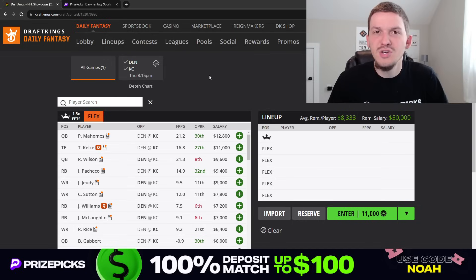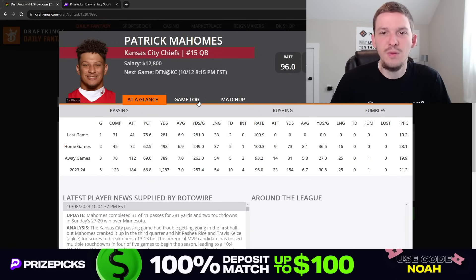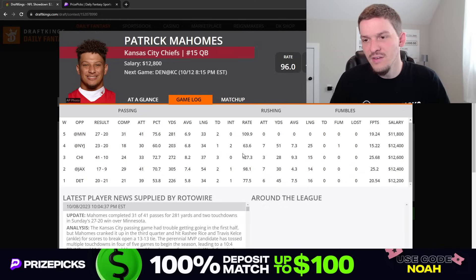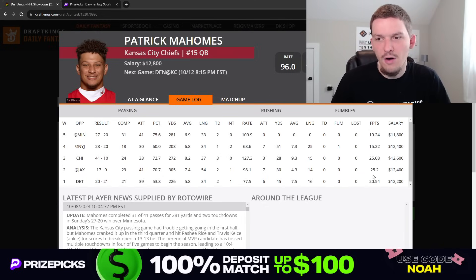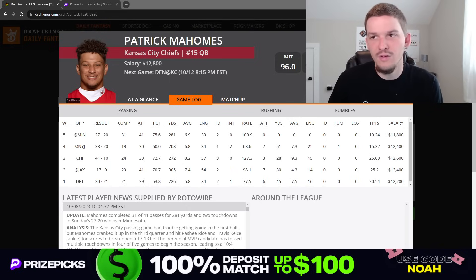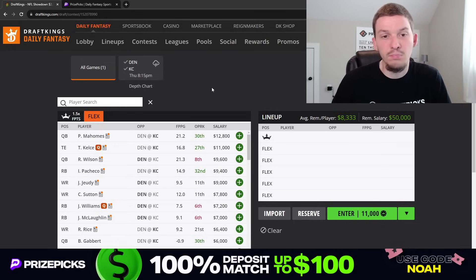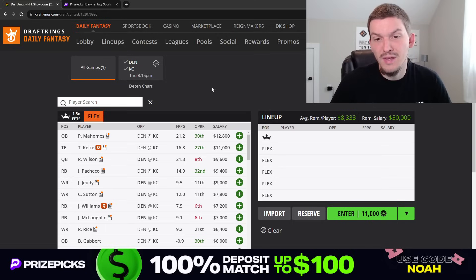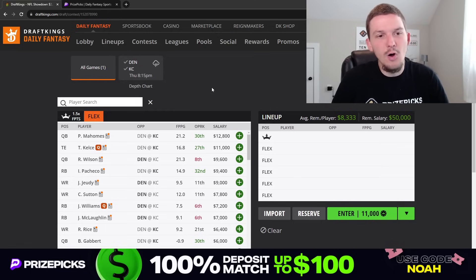Patrick Mahomes is coming in as the most expensive option at $12,800 — by far the most expensive player on the slate, but for good reason. Mahomes has been one of the better fantasy quarterbacks since he's been in the league. This season, we haven't seen a massive ceiling game yet — he's topped out at around 25 DraftKings points. But we know that massive ceiling is always there; he can put up 30-plus DK points any week. This Broncos defense has been terrible, and the Chiefs have almost a 30-point team total. I do worry a little bit that if Kansas City gets up to a really big lead they take their foot off the gas pedal, but at that point Mahomes has probably already thrown for like three touchdowns. Clearly, Mahomes is one of the top plays on the slate.